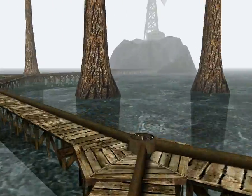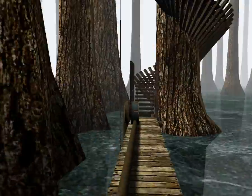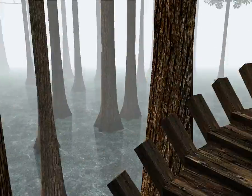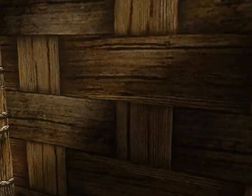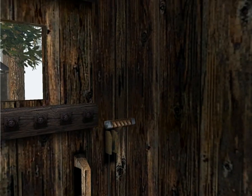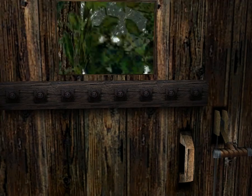We'll go up the elevator. Now, this blue page area of Channelwood is kind of interesting. If you've read the books, you'll actually know that this is where Sirrus and Achenar actually lived — in these rooms and stuff. I might be going the wrong way. So these are actually their rooms, apparently, when they lived in this age with their father. That's kind of an interesting detail they added in.